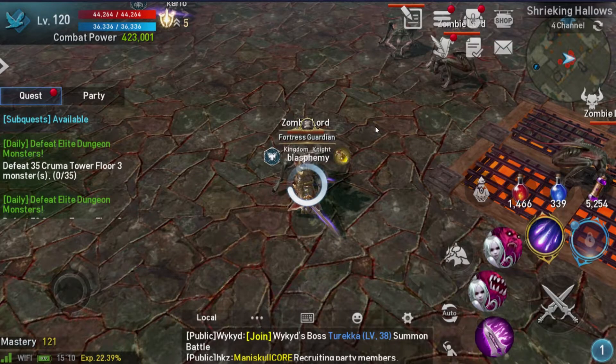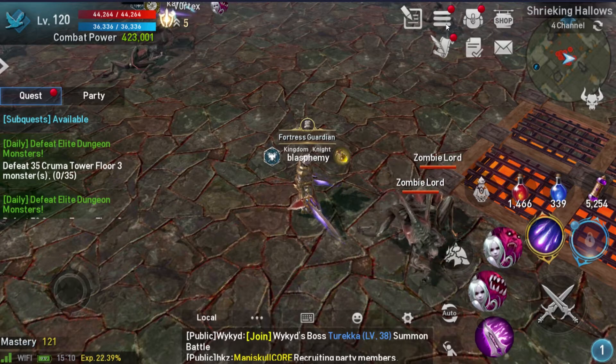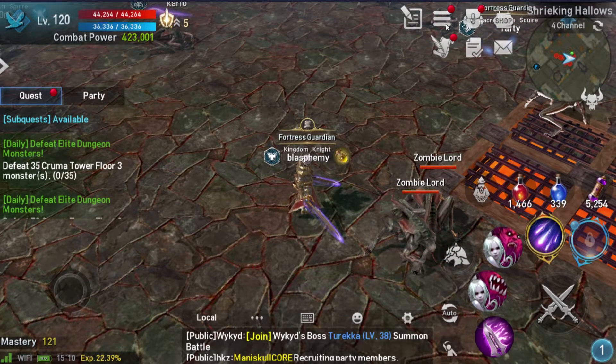Scroll quests give a decent amount of adena and pretty good experience. If you don't have any scrolls you can farm for them, or you can buy them from the shop using red gems for S-grade or about 30,000 adena for A-grade. You get about 20,000 adena for finishing them, so you're really only investing about 10,000 net if you choose to buy them.